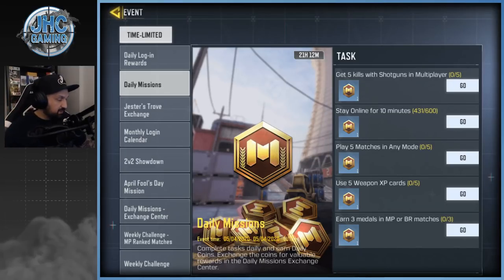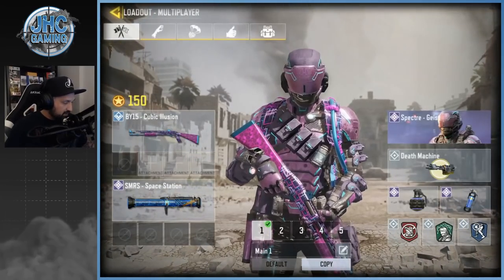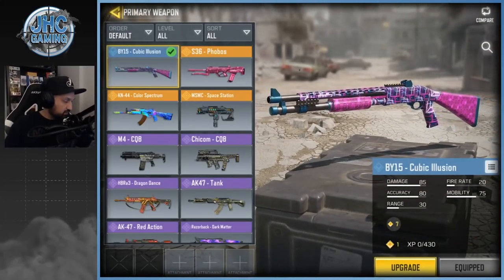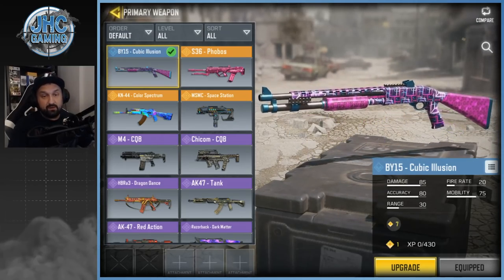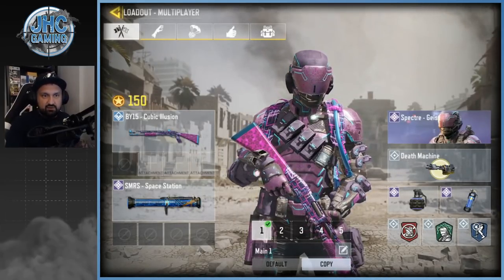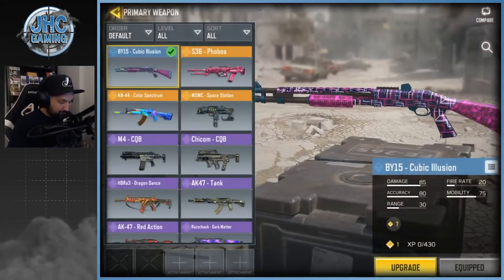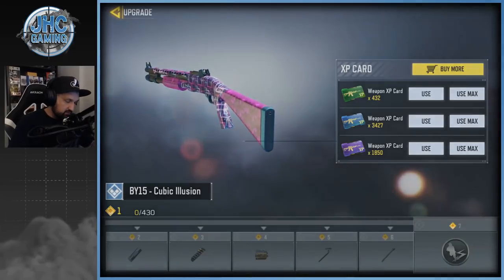We're going for the shotgun kills and XP weapon cards. I'm gonna try a new shotgun today — the BY-15 Cubic Illusion, a brand new skin this season. I love the BY-15, it's my favorite shotgun. I know I get requests to play the Striker but I can't — the BY-15 is just too good. This one's level one so we need to upgrade it to max before we go in a game.